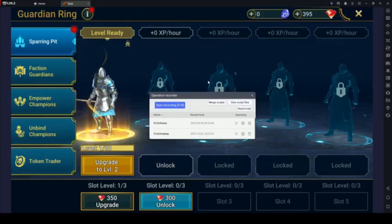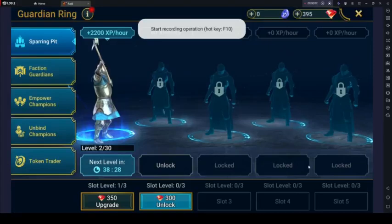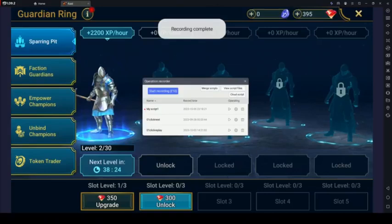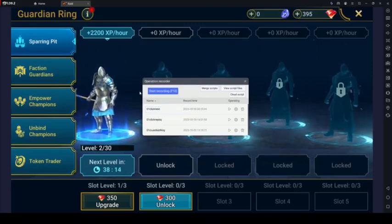Within the Operation Recorder interface, you'll find a record button — click on it to begin recording your actions. Alternatively, you can press F10 to start the recording. Now perform the sequence of actions you wish to automate; the recorder will capture all your interactions. Once you've completed the actions, press F10 to stop. Give your recorded macro a descriptive name so you can easily identify it later, especially if you plan to have multiple macros.